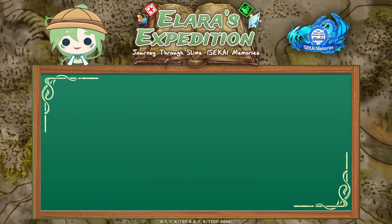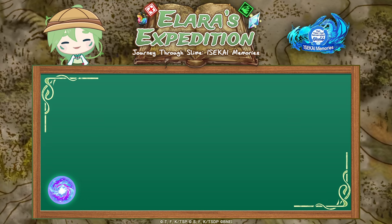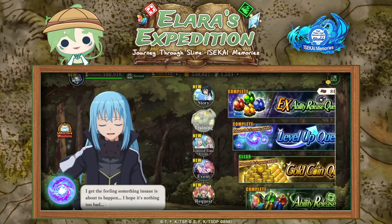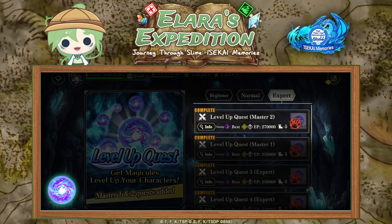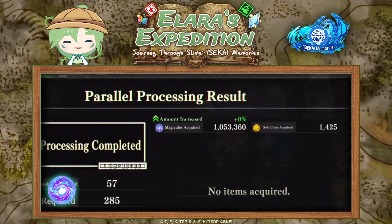In this first video we're going over the best ways and locations to gather materials, starting off with magic hules. As we said in the terminology video, magic hules are needed to level up your characters. You can get magic hules from clearing the level up quests, and the most can be obtained from the expert level quest Master 2. You have to parallel process that and then you will get lots of magic hules.